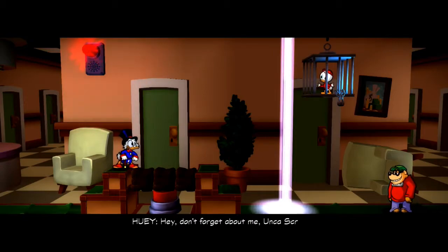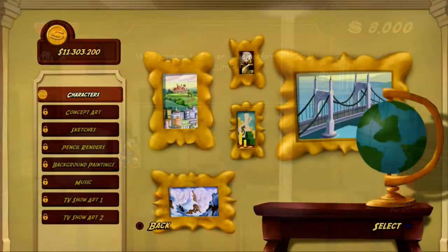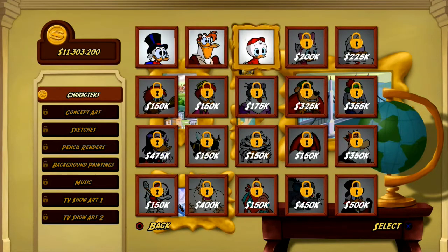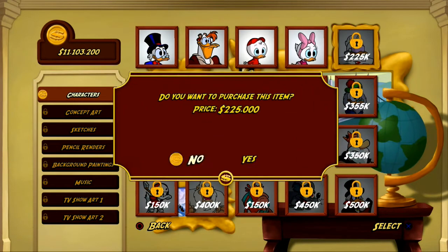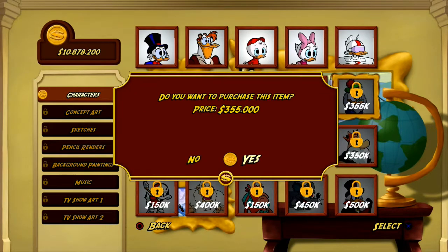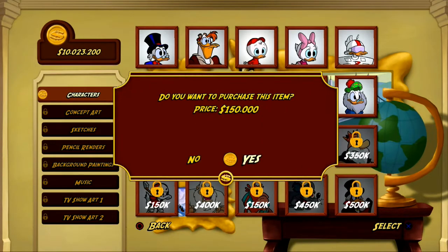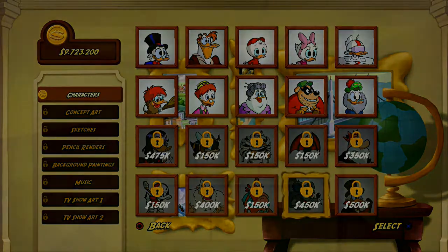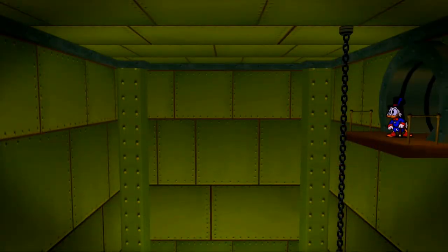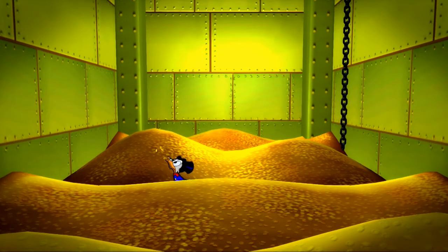Once completed, a note will appear showing the locations of the treasures across the world. From here you can go to a hub section in Scrooge's Mansion where you can go left to view various artwork, music and character profiles. These will be locked and can only be unlocked when you have accumulated enough money through the game. In the centre of the hub you can go to the money pit, dive in from the top and have a little swim around. Scrooge will also spit a load of coins out, just like in the cartoon.